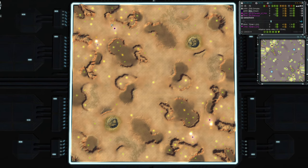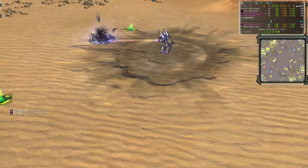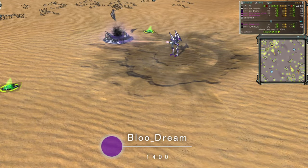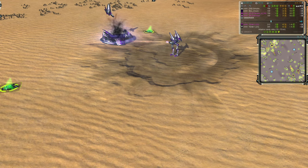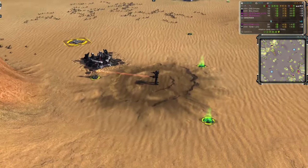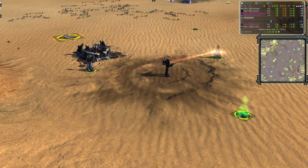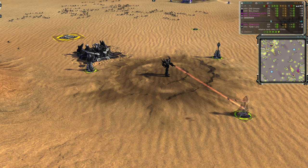We have what I'm thinking of as the purple team up in the top left — even though FAF disagrees and thinks of it as the white team. It's the purple team. And we have the pink team down in the bottom right. Going first for the purple team in purple, we have Blue Dream. He's Seraphim and 1400 rated. His ally, today's highest rated player by some way, is Grimplex. He's playing as Cybrans, 2600 rated, and he's in white.